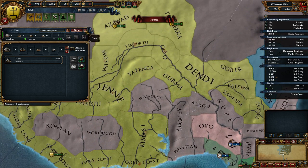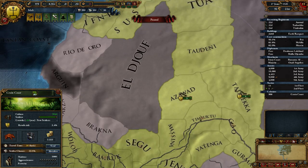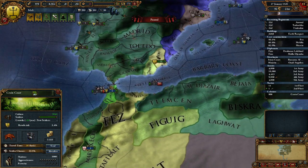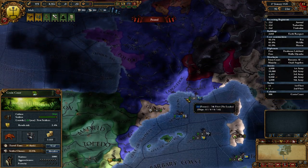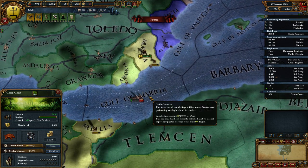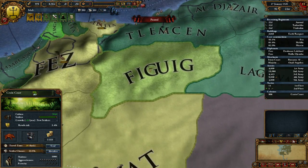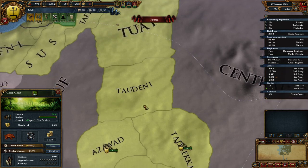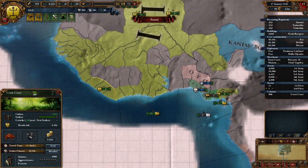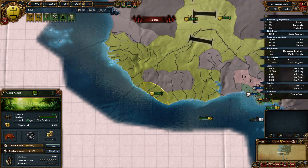Awali Soleiman's gonna do his thing, and essentially we're gonna work on the colonization process. We're gonna work on slowly getting our stability up. Being able to westernize is going to be very difficult - it is a 3 stability drop, and then rebellions are going to happen. So we're gonna focus on colonization, and perhaps we're gonna focus on colonization in the new world.